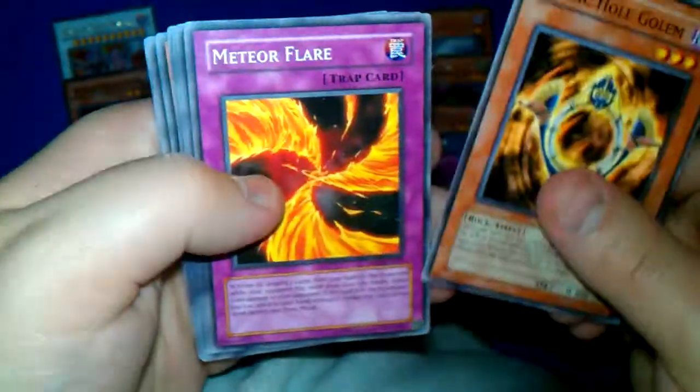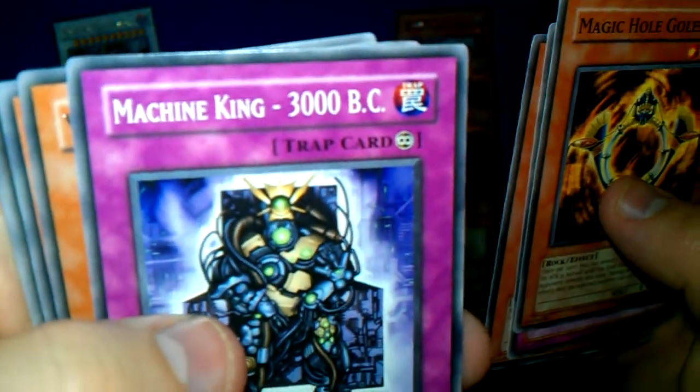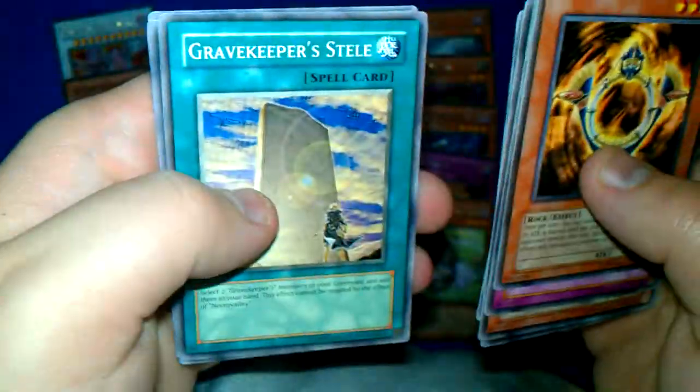Magical Golem, Meteor Flare, Weeping Idol, Machine King 3000 BC. Visor Desk — not Viper — these are rare. Power Supplier, Gravekeeper Stell, Oilman, and Informer Spider.